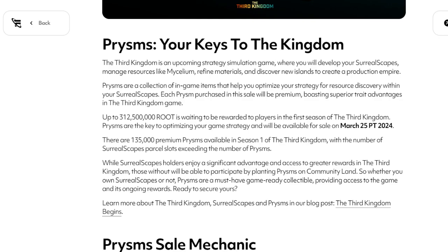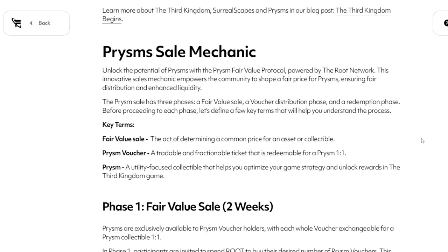I don't know if we have clarity regarding the community lands. That kind of reads whether you have the Surrealscapes or not, you can participate — and that is simply for people who are buying the prisms. We might see a lot of people try to sell them on secondary if they're not participating in this prisms mint. We know several other collections like Cool Cats, Deadfellas, Doodles, Pudgy Penguins, and Walker World are a part of this. We don't know if those community lands are going to be specific to those collections or how it's going to work, because this is a game where you have to figure out the most optimal strategy to succeed in vying for that 312 million root.